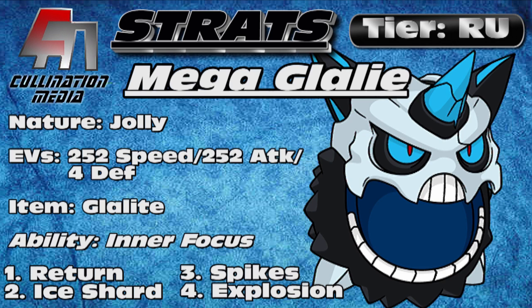The EVs for this particular spread: 252 in Speed, 252 in Attack, and 4 in Defense to help us take priority moves a little bit better. There's no reason to invest those extra 4 EVs into HP, because it'll give you an even number on your HP, which is not good for switching in on Stealth Rock. As for the item, of course it's going to be Glalie's Mega Stone. That's the only thing that you can use to have a Mega Glalie.